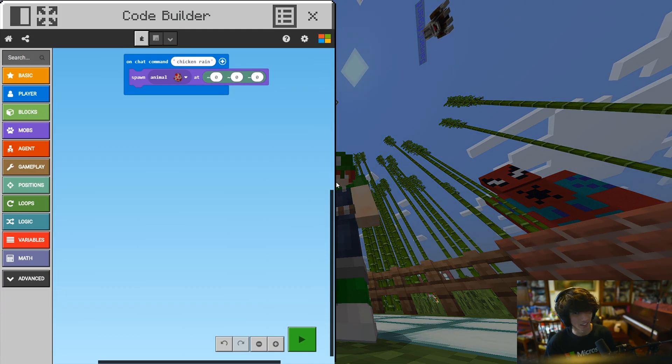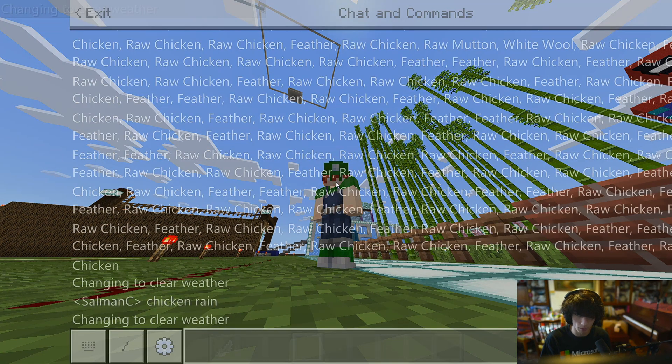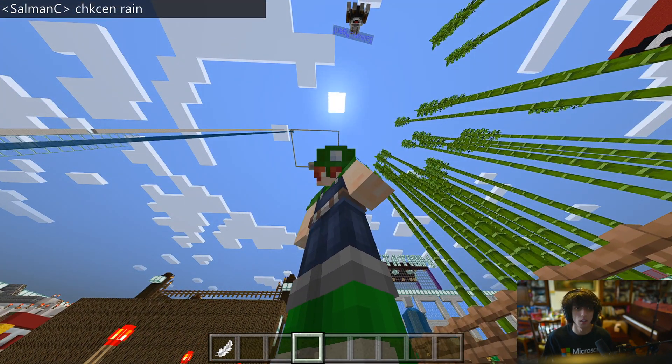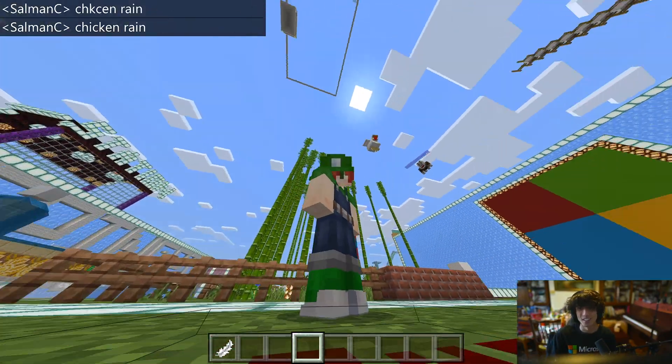We want it to rain chickens, not actual rain. So we want to increase the elevation. If we change the Y coordinate — because we have X, Y, and Z coordinates and X and Z are on the plane — we want the Y coordinate, our elevation, to change. So we're going to change that to 15, so that all our chickens spawned whenever we type 'chicken rain' will come from above. Let's exit out of the code editor, and if we type in 'chicken rain', as you can see our chicken is now falling from the sky.